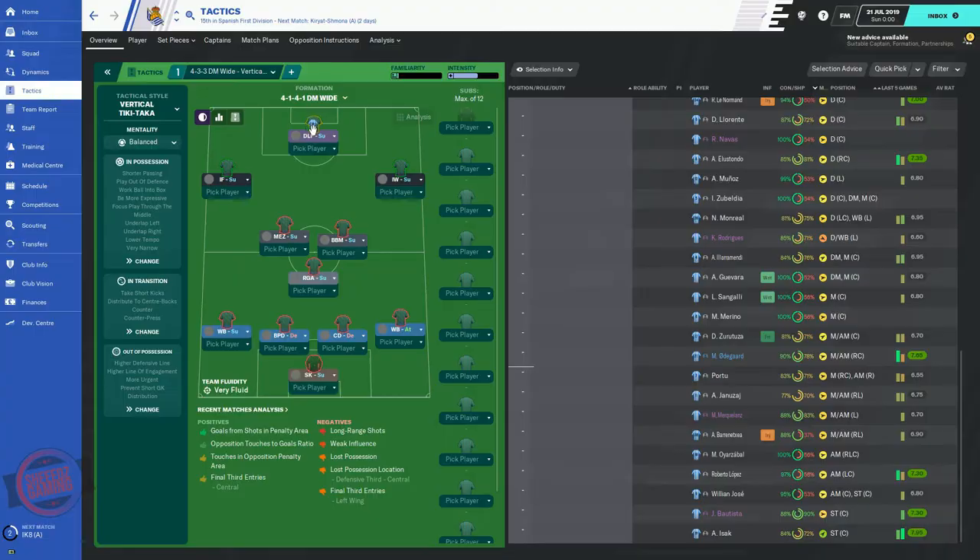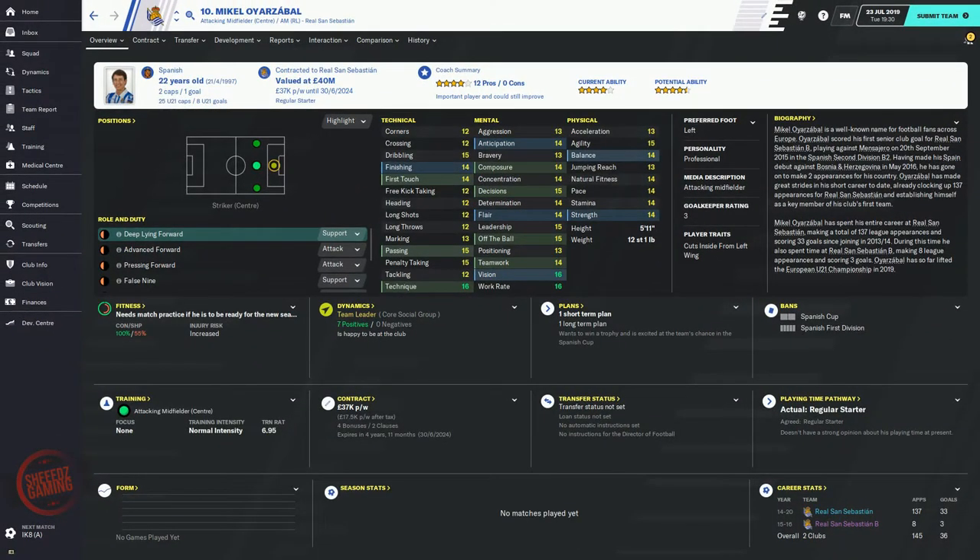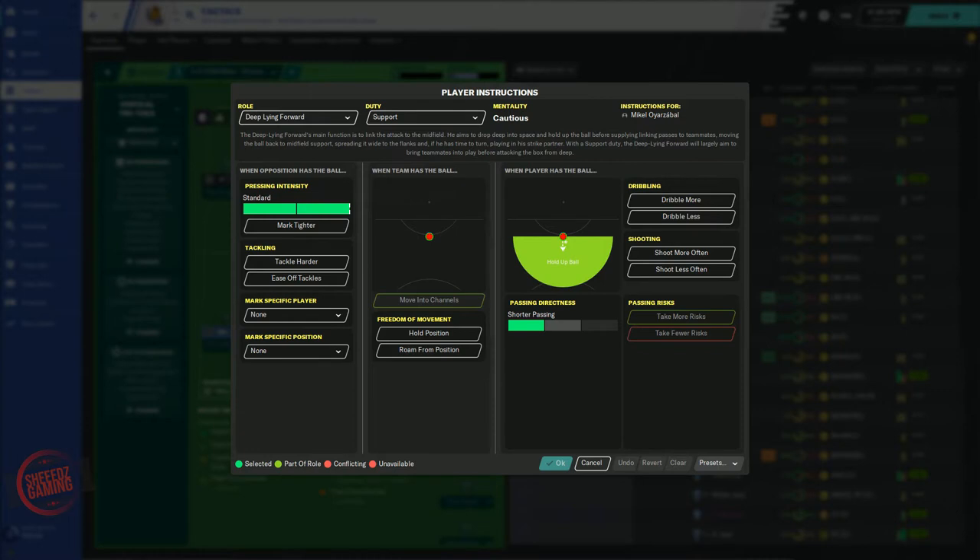We're going to use Mikel Arteta or Yazabal. Although he is not naturally a striker, his attributes are perfectly suited to play as a deep-lying forward. He also has the benefit of a professional personality.